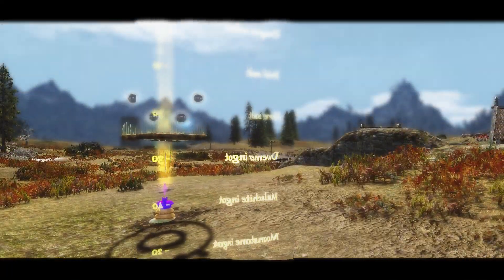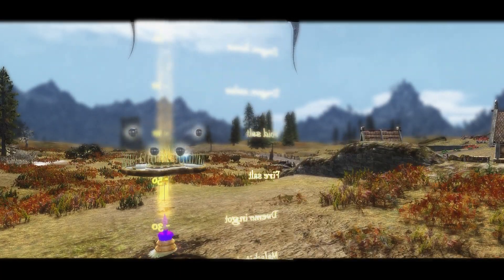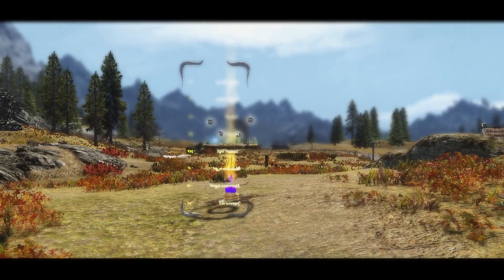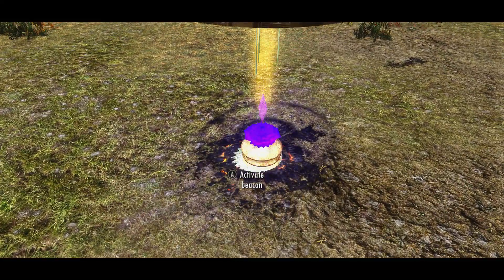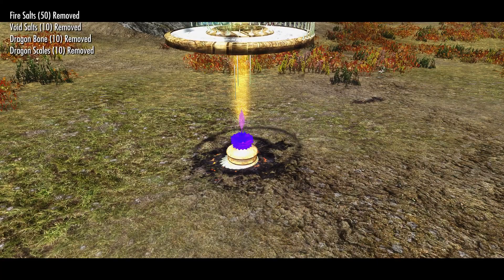First things first, we need to get the mini quest started because there are a couple of ingredients that we still need. All you need to do is select the top right silver ball and we'll talk to a very ominous sounding person. The language is in Russian so there are subtitles at the top left corner for everybody else, and this will generate a nice floating list of things that you need to collect.